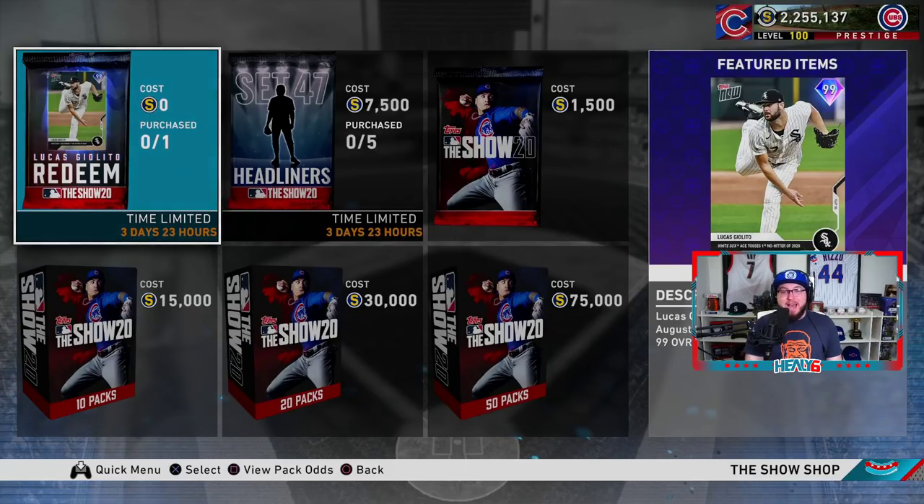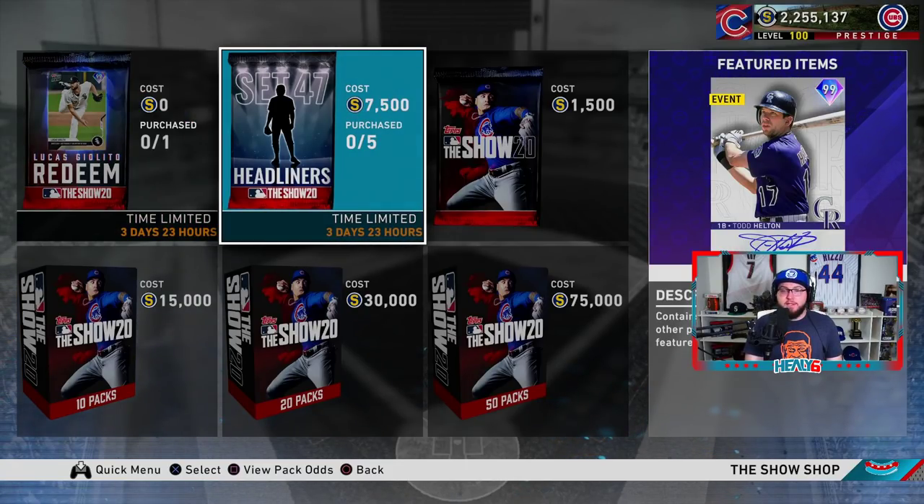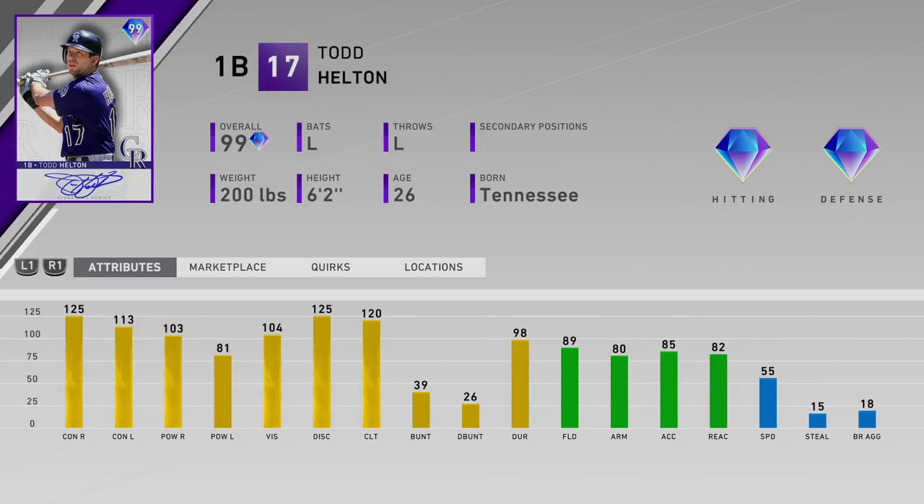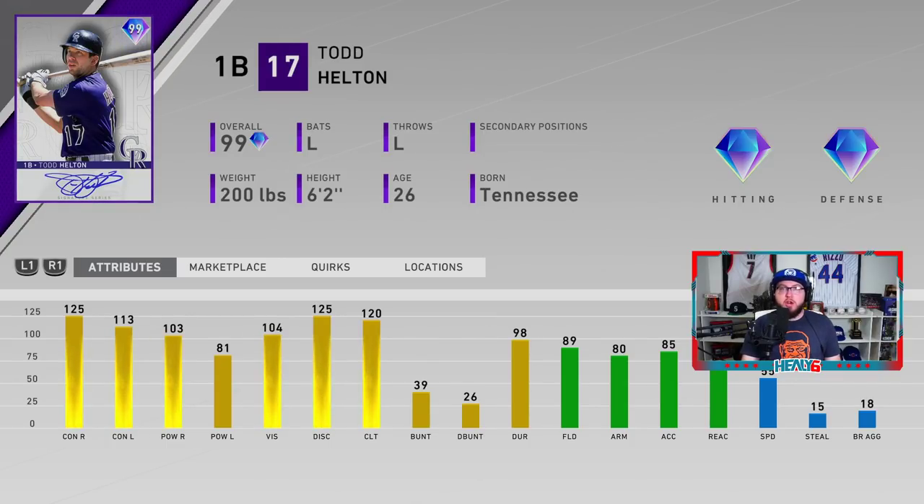Let's check out the headliner. There is a 99 overall Lucas Giolito free of charge — a 99 overall pitcher added to your rotation. Todd Helton is the Set 47 headliner. He has 125 contact versus righties, 113 versus lefties, power 103 and 81 versus lefties which is still pretty decent, vision 104, 89 fielding, 80 arm, 85 reaction, and 55 speed which isn't too bad. His hitting is awesome.